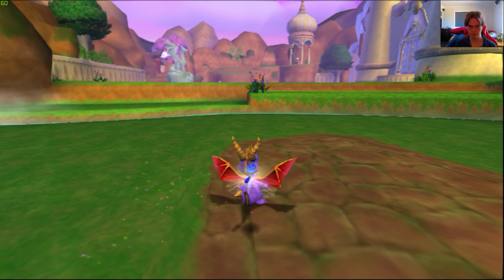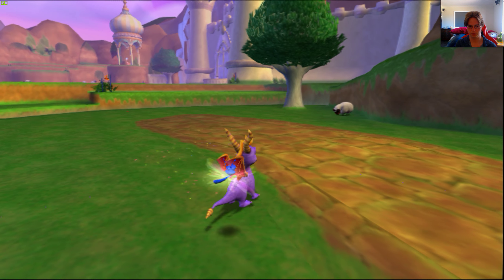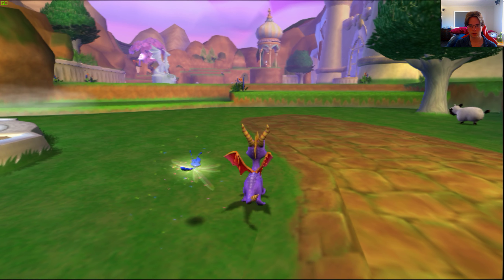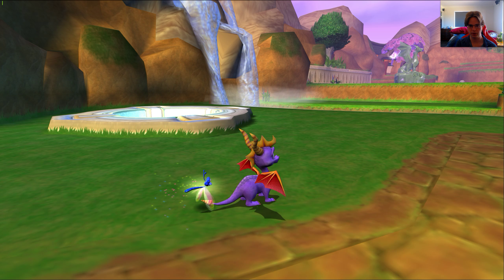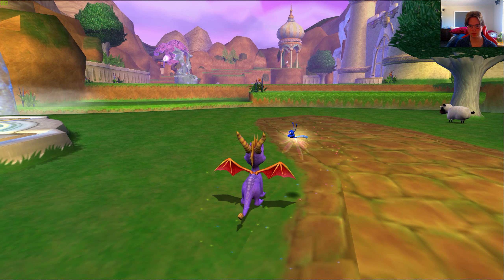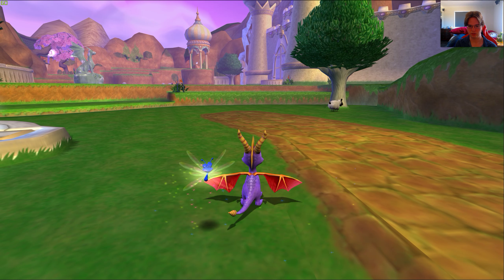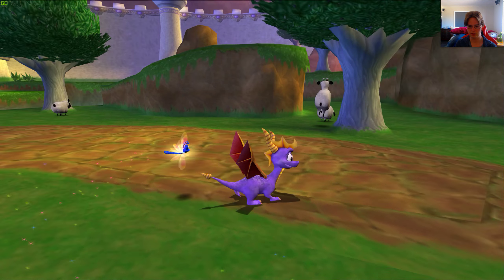Texture filtering seems to be bilinear, if not trilinear. If you look at the brickwork or the grass there's a lot of aliasing, and the whole game has a lot of aliasing in general — it's aged. But if I go to native 1440p the game looks a lot clearer, which is really nice. In the distance all the detail shows, and if you look at the ground at an oblique angle the 16x anisotropic filtering is working well so it looks really good.